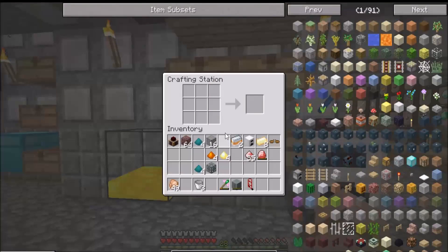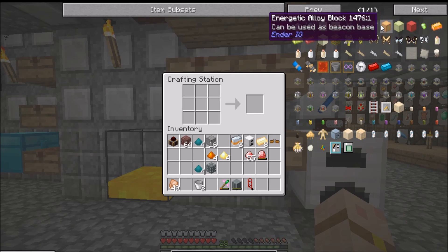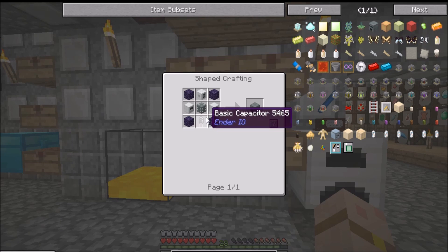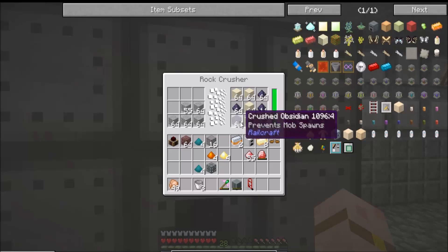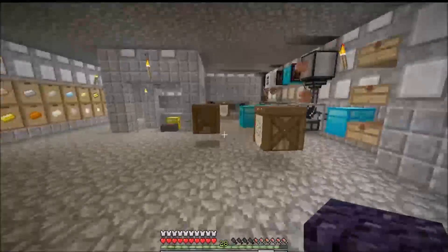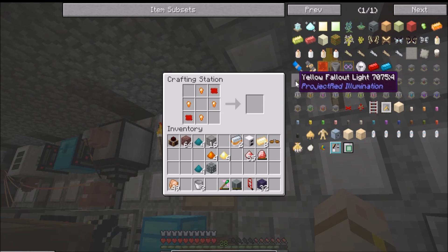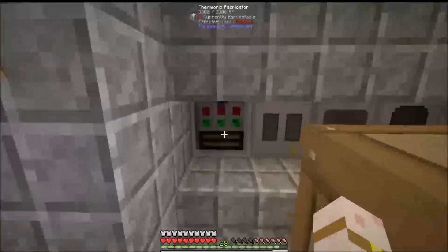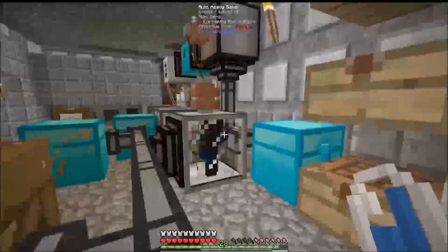We need to make a sawmill, but we're going to do that in a minute. We're going over here and the alloy smelter - this is what we're looking for. We're going to need another basic pasta, we've got all the other ingredients. Crushed obsidian - straight over here, take half a stack out, leg it back down to the bottom. We've got the crushed obsidian. Lapis electron tubes - I'm positive I've got some lapis ones somewhere.